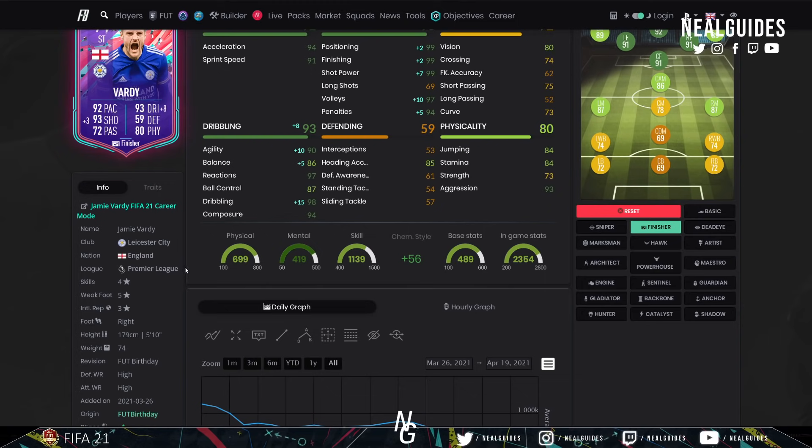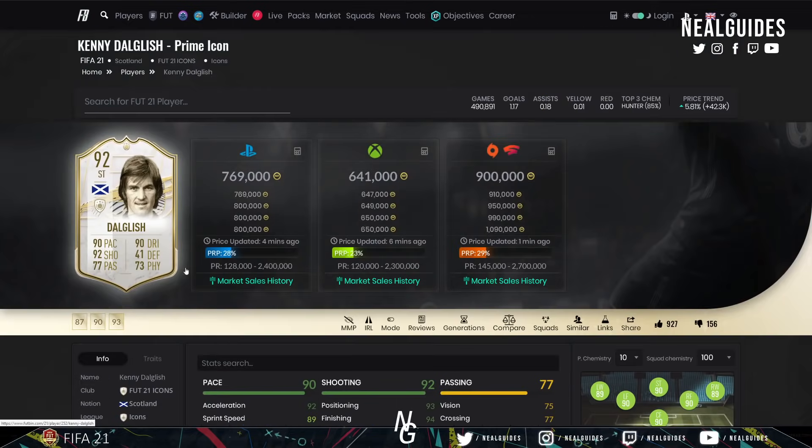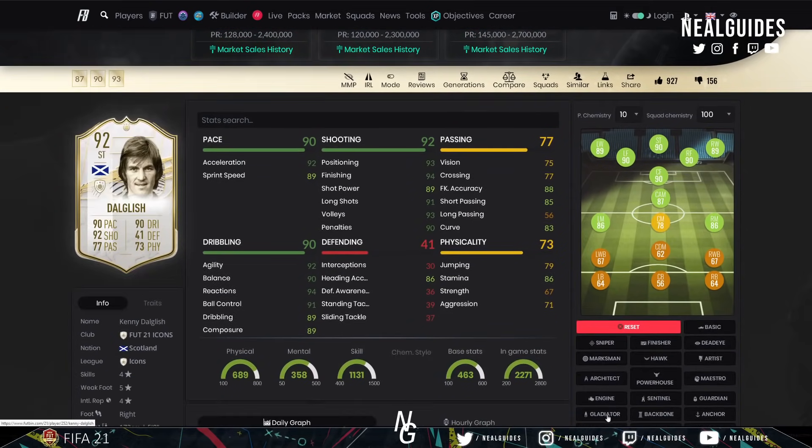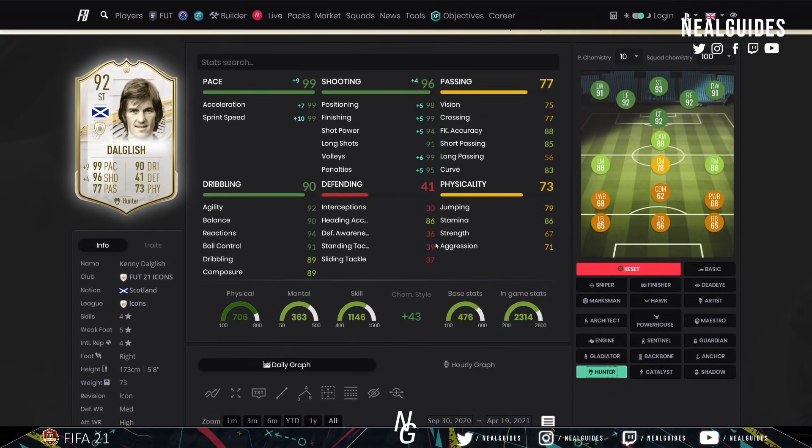I've got a little video coming soon on how to shoot near post, because a lot of people aren't doing that — we'll go through that separately. Moving onto some of the icons now: Prime Dalglish — you can do the Prime Dalglish SBC, it's just a tad over budget, but he's another top, top-tier card. Put a Hunter on him and he speaks for himself: top-tier finishing, top-tier shot power, top-tier sprint speed, agility/balance, and composure. Five-foot-eight — perfect height.